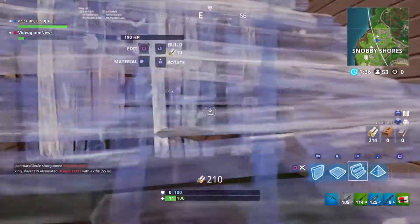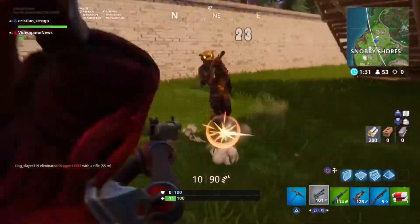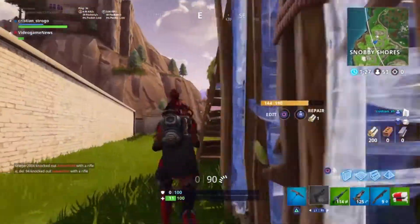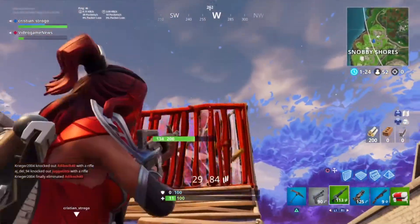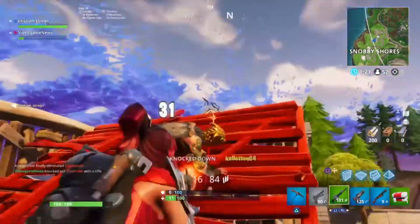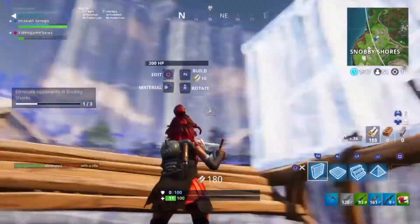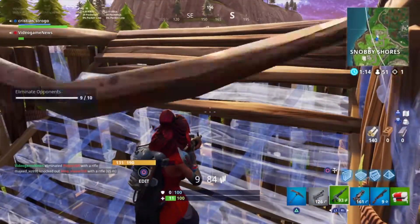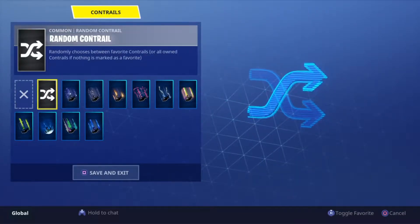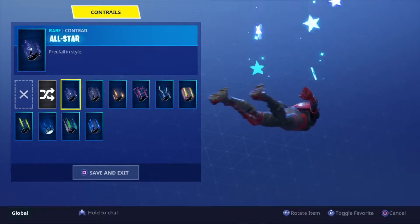Check this dude - he attacked me out of nowhere. I had 11 HP, he didn't manage to get me. Then he started to build, he was actually really quick, but I was quick as well. He tried to come out and I destroyed him with just 11 HP. He probably had full health, he had the rocket launcher - this was just one of the best fights I've ever had.